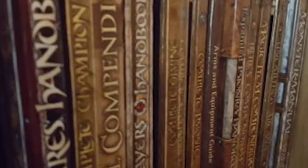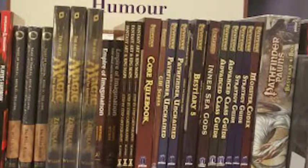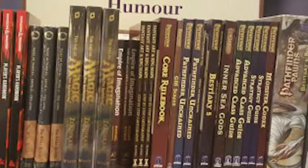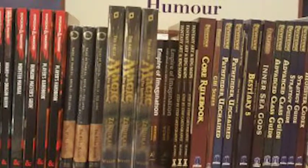Older editions can be found online on Amazon, eBay, Craigslist, and Kijiji, though you usually have to shop around a bit. The current edition in print can be found at your local major bookstore such as Chapters, or online from Amazon.